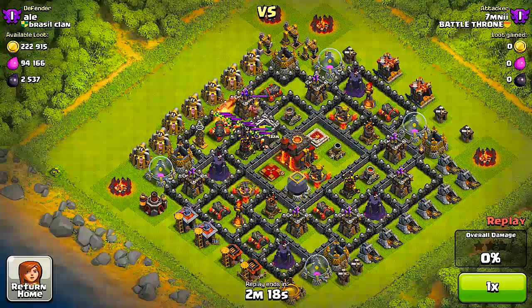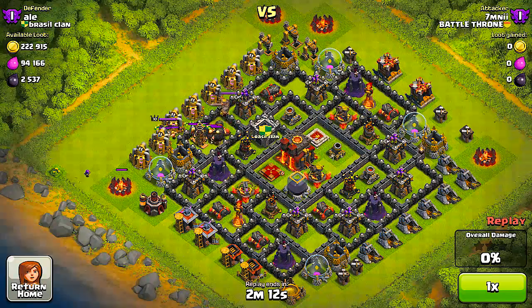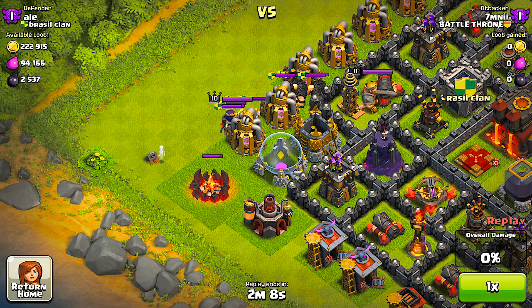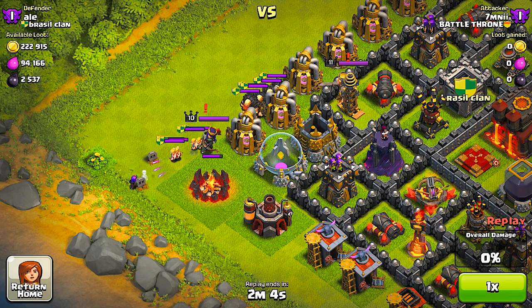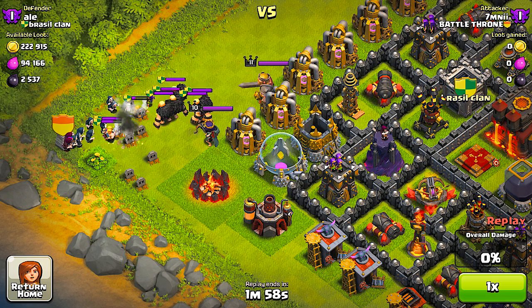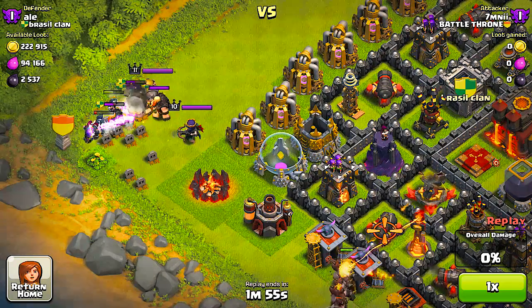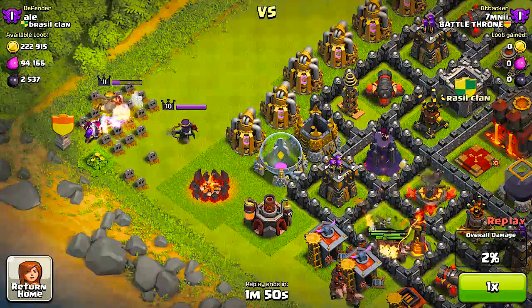My only gripe right now is the Infernal Towers as they are — they can only hold, I believe, 600 dark elixir. Usually if someone attacks your base and you win, if you're not back in time to refill your Infernal Towers then you're going to lose the next battle because your Infernal Towers burn up that dark elixir really fast.